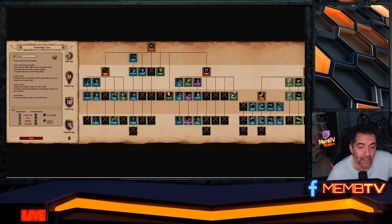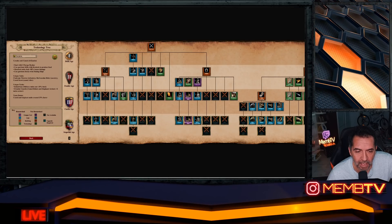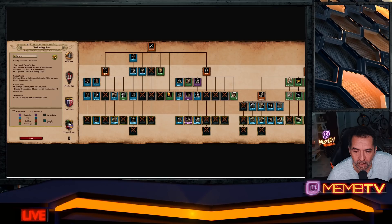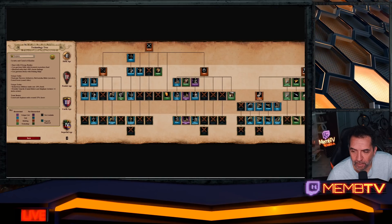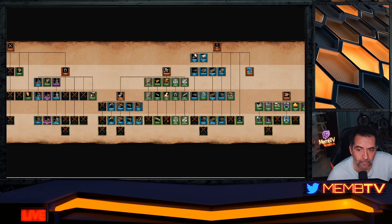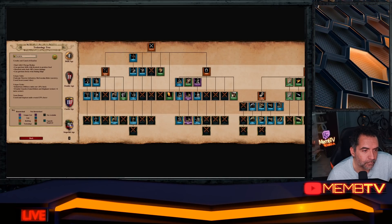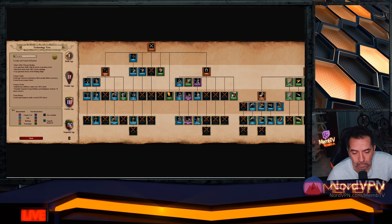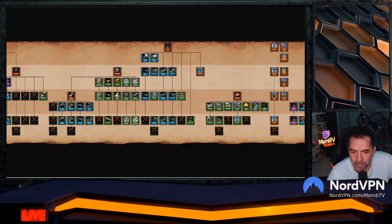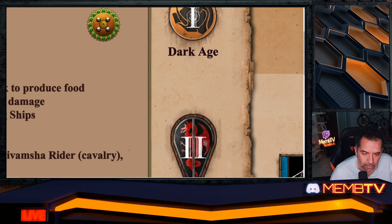Looking at the tech tree — they don't even have pikemen, only spearmen like the Turks. Now the mounted unit bonus of 50 makes sense because camels must dominate without pike support. They have heavy camel riders, hand cannoneers, elephant archers with thumb ring but no Parthian Tactics. No plus-four armor for ranged units. Camel and elephant archers get plus melee armor — not pierce armor — which can be crazy.